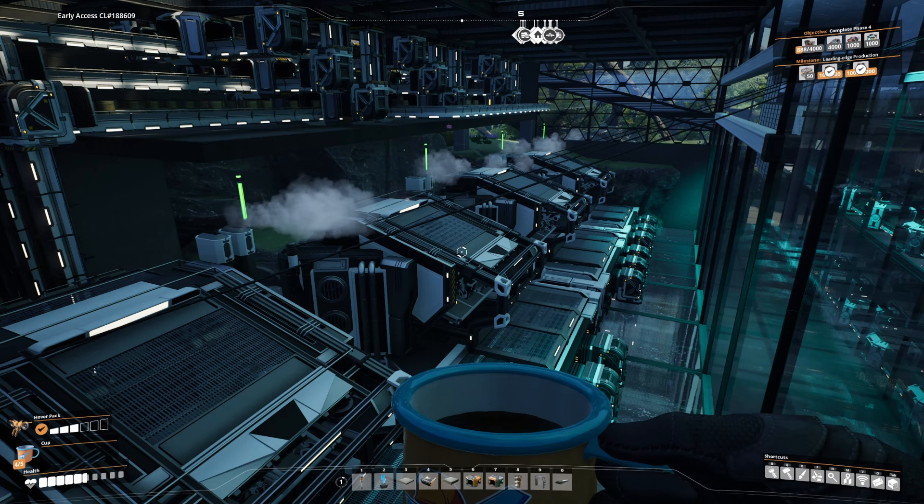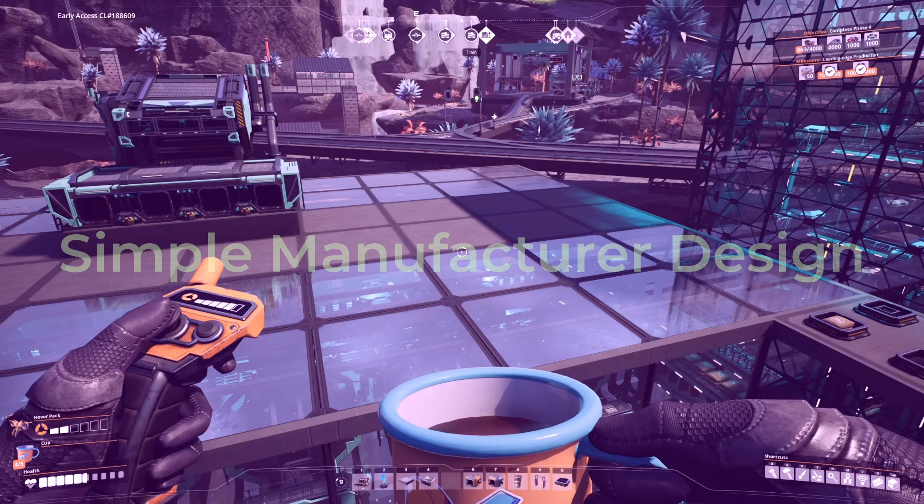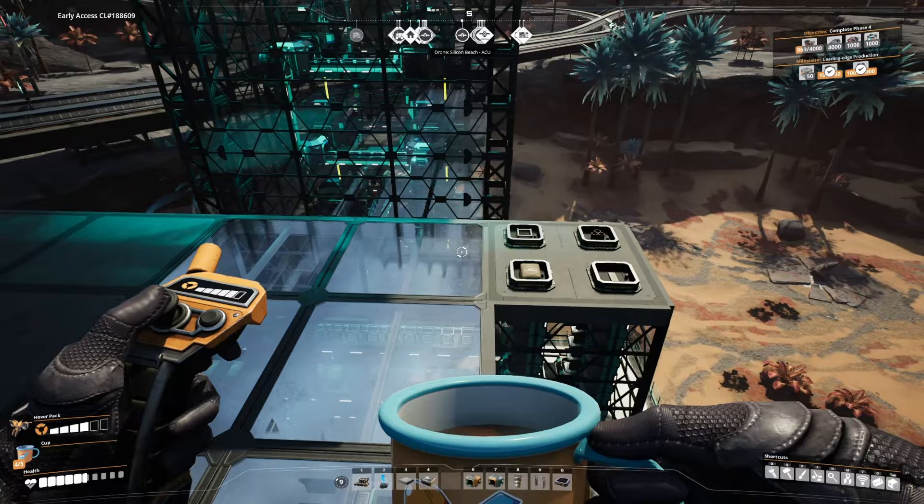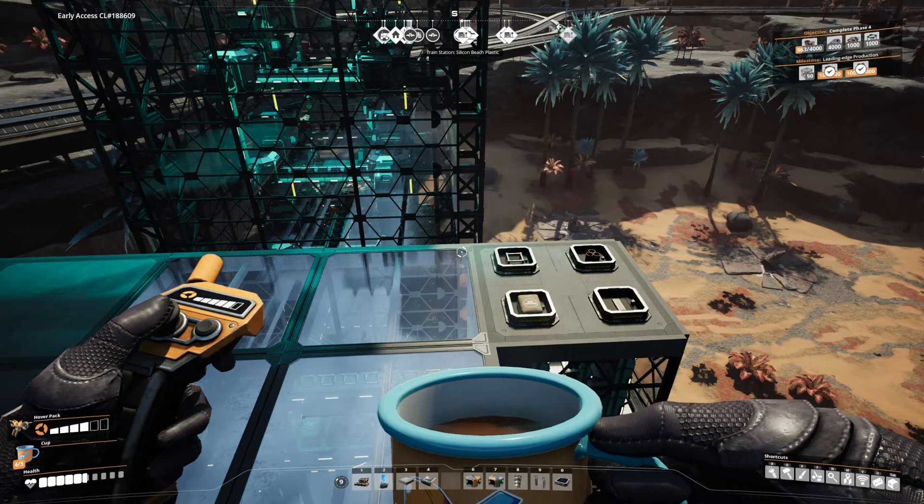So our first design, we're just going to keep it simple. We're going to make a conveyor bus and then use splitters and lifts to bring those down to our machine. First we need to bring our inputs up and get that conveyor bus started. You can bring a conveyor bus from anywhere and you probably will already have it, but I'm going to make one here out of these four inputs. So we'll make our conveyor bus right here.